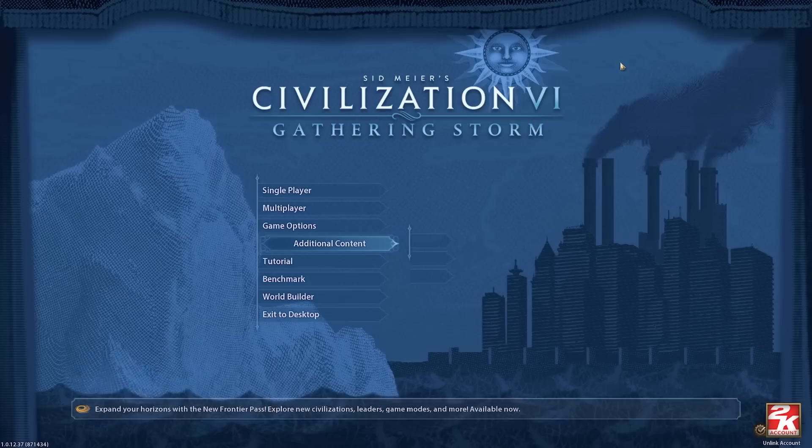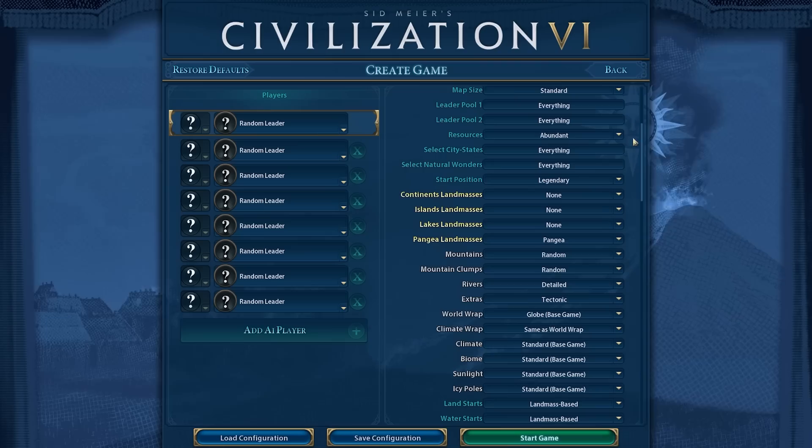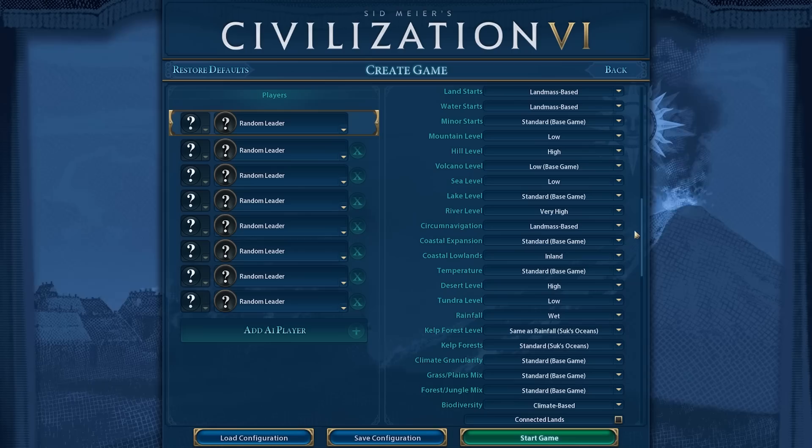If you're interested in using the map mod yourself, I'll quickly go over the settings I used. It's a little complicated, but the standard stuff like deity: set map to Got Lakes, resources to Abundance, star position to Legendary, none for all landmasses except Pangea, random mountains, random mountain clumps, detailed rivers, extra tectonics, globe-based game. For mountain level I went low, hill level high, volcano level low. These settings have been tweaked and massaged to get a pretty cool map.